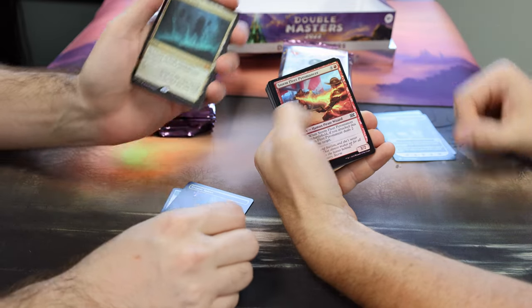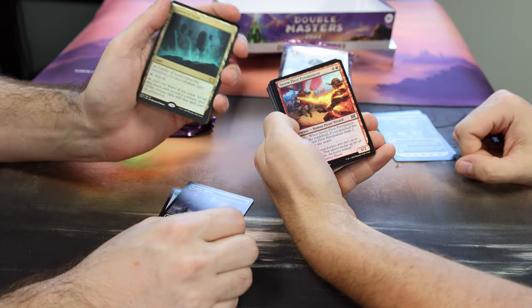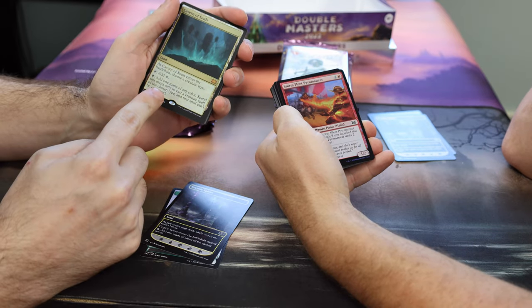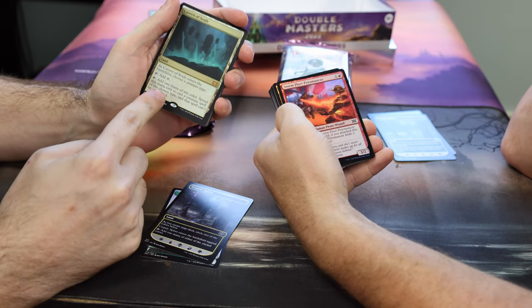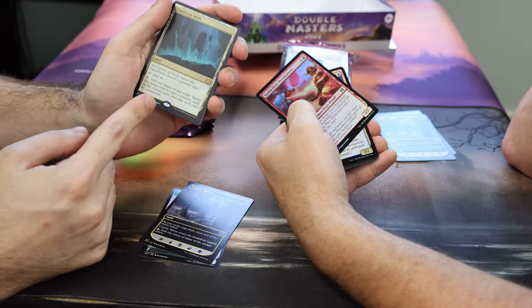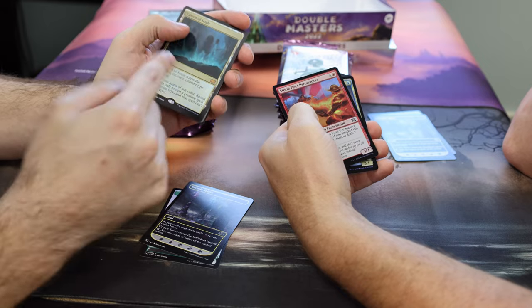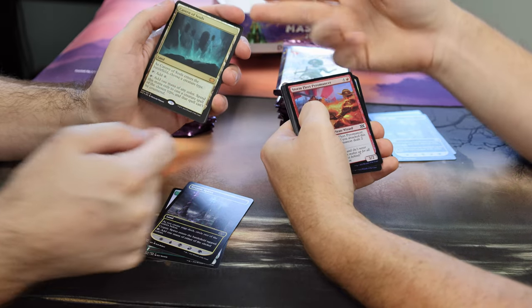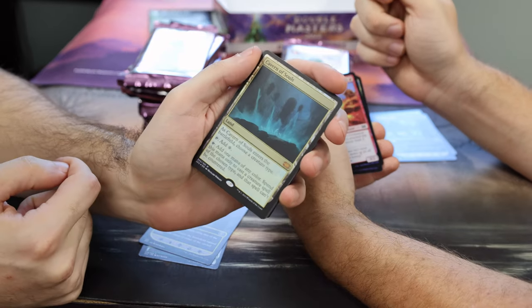Then you'll have your foil. Son of a... that is a Foil Cavern of Souls! So is that supposed to be there? That's where the foil spot is — there's your foil. Not a bad start. That's the foil rare? Or the foil anything? There are going to be two foils in each pack, so your next one will be a foil as well.